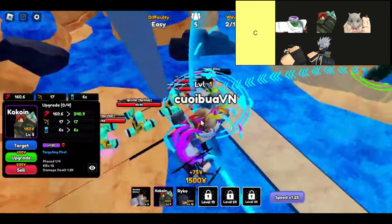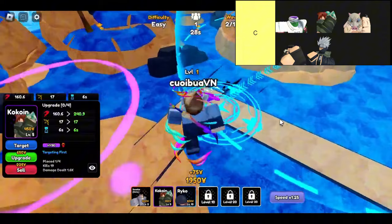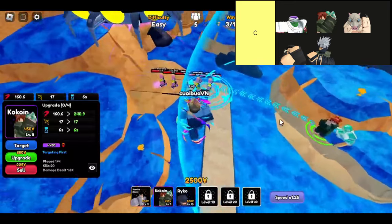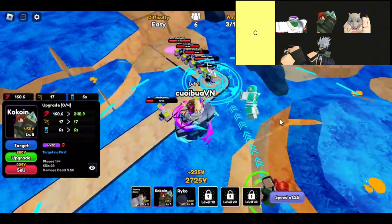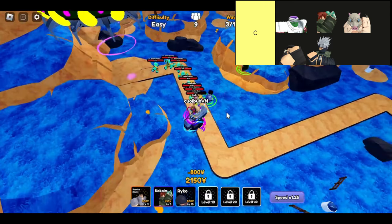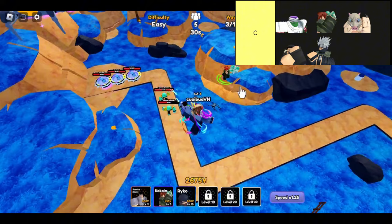Next up is Alligator, who brings some serious utility to the table. He's currently the second best support unit in Anime Royale. With his hybrid capabilities, full AoE slow, and impressive range, Alligator can really change the game. However, keep in mind that his seconds-per-attack isn't the best, which might make him feel a bit sluggish at times. But when he's on point, he can turn the tide of battle with his ability to control enemy movements.